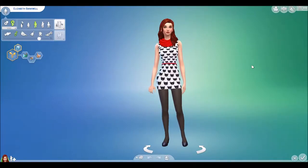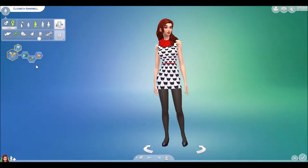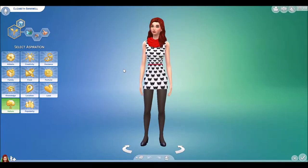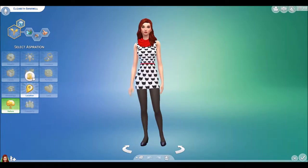Hi guys, welcome to my channel. My name is Mariah and today I'm going to be playing my first let's play, specifically the Sims 4 City Living expansion pack. This is my sim, Elizabeth Bankwell. I'm going to change some of her attributes because we're going to be living in the city — being a gardener in the city is probably not a good idea. This is my first time playing City Living, so let's give her the new aspiration: City Native.